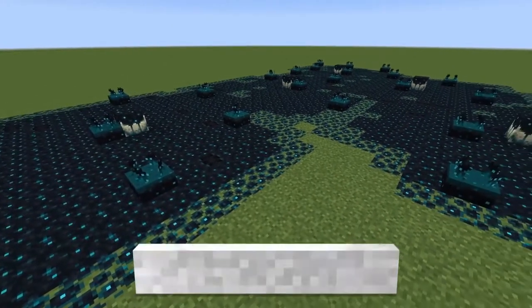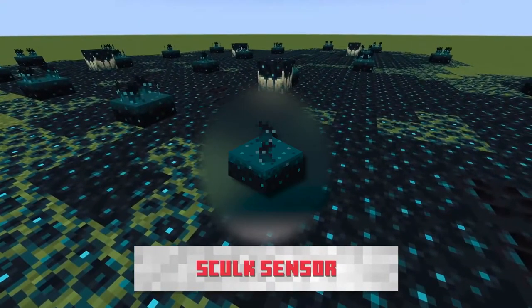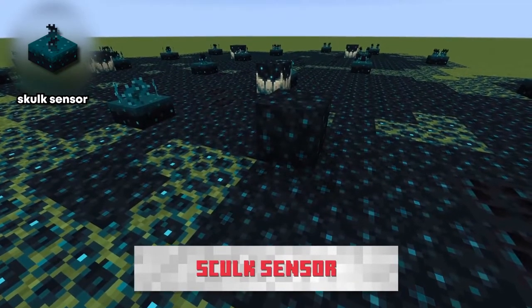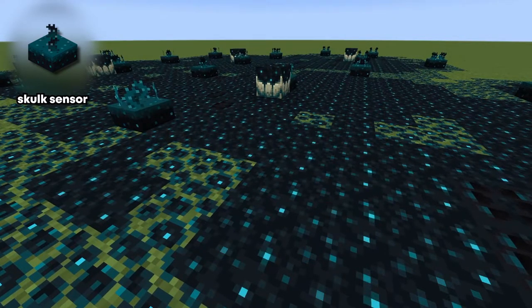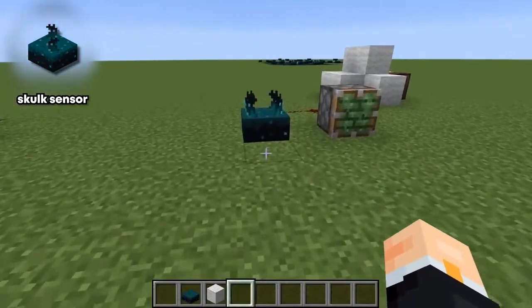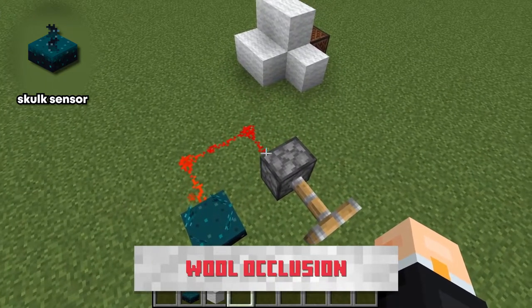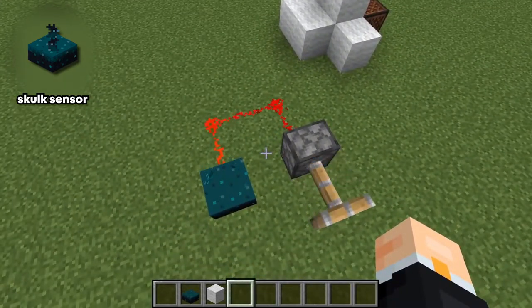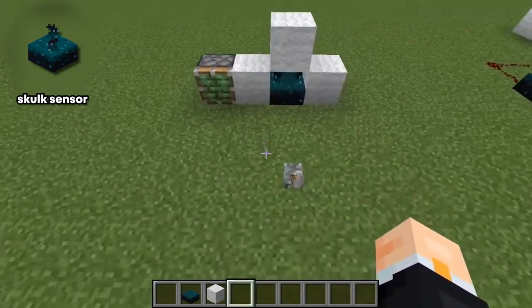We have another randomly generated structure called Skulk Growths. Inside these Skulk Growths, we have the new block called the Skulk Sensor, which picks up on vibration. Vibrations are a new mechanic emitted from basically any type of movement — things like players walking around, blocks being placed or broken, bows, snowballs, things like that. One super cool thing about the Skulk Sensor is that when it receives a vibration, it actually emits a redstone signal. As you can see in the footage, you can make a little infinite loop of redstone with a Skulk Sensor and a piston.